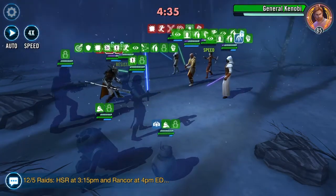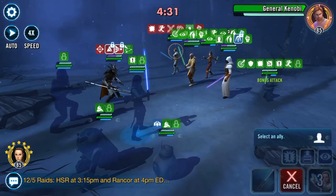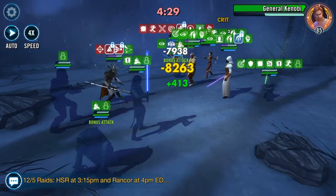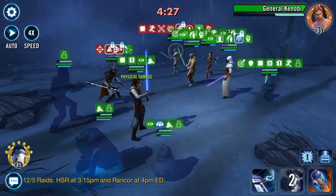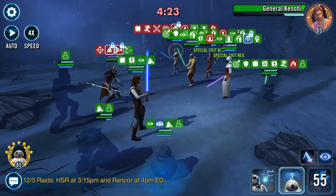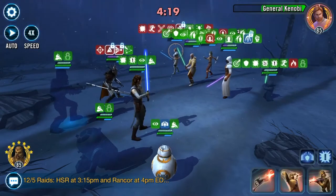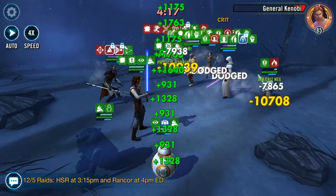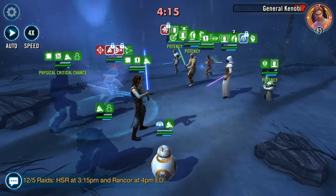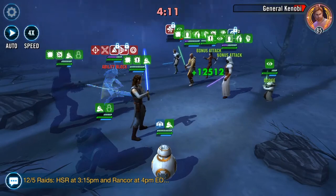Great - TM down lands on nest. We can use Rey's heal block special on Kenobi. He has ability block so he's not gonna be able to cleanse that either. He's a tough dude to take down. Getting rid of some of those buffs on Yoda is probably not a bad idea.